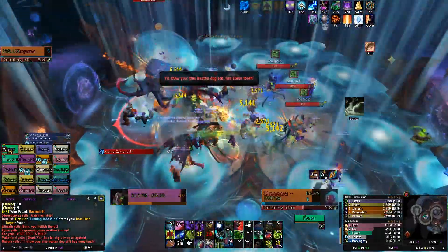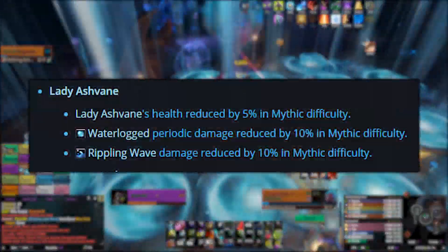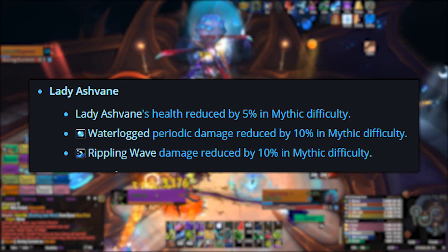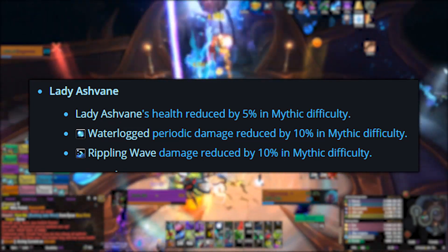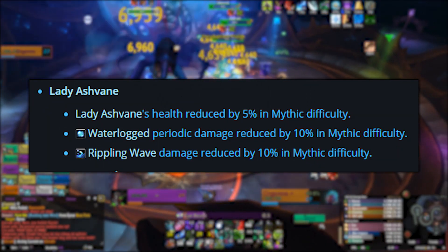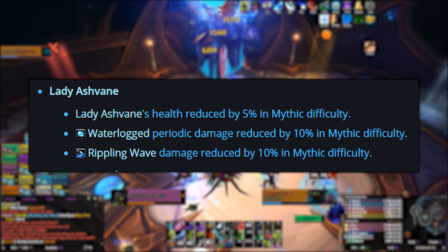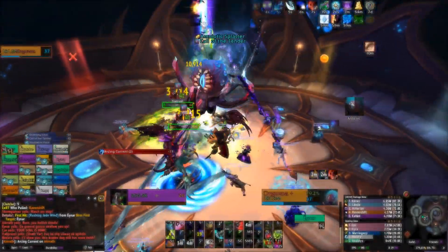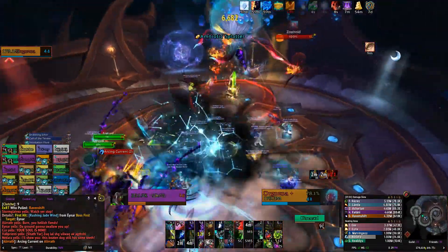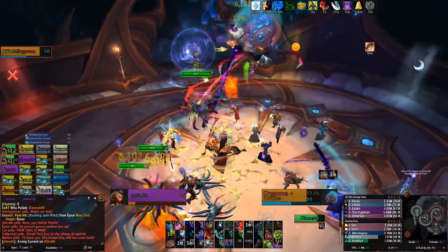Let's start with Lady Ashvane. Her health will be reduced by 5% on mythic difficulty, waterlogged periodic damage will be reduced by 10% on mythic difficulty, and rippling wave damage will also be reduced by 10% on mythic difficulty. Those are some pretty significant nerfs and will make the fight a lot easier for anyone still struggling on it. The fight as a whole is quite problematic and a few quirky strategies have been trying to cheese it since the first days of mythic Eternal Palace. Our guild had to 3-heal 3-tank this fight to get anywhere in the first few weeks and we were barely scraping by with that plan. It's a tough nut to crack for sure, hopefully these nerfs will help you out.